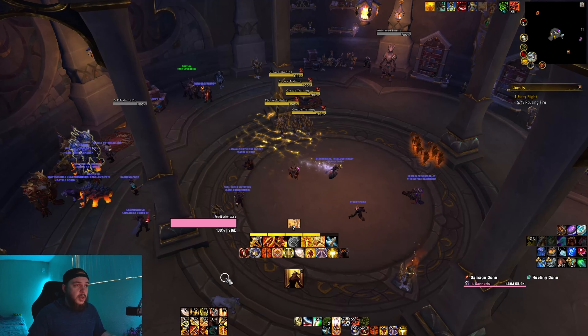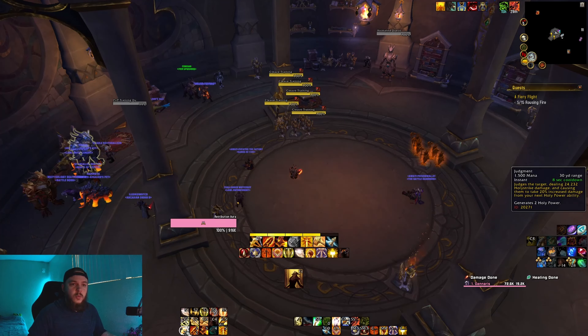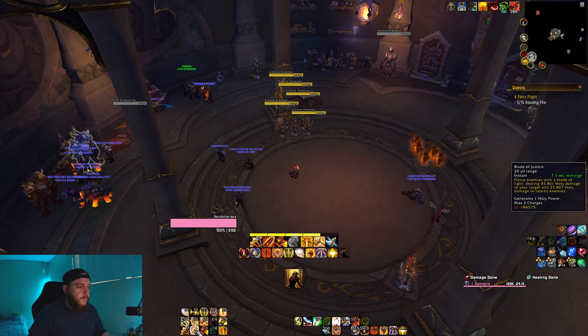Now let's go over the builder abilities. Your first one is Judgment — this judges the target, dealing Holy Strike damage, and causing them to take 20% increased damage from your next Holy Power ability. This generates two Holy Power. Second is Blade of Justice, which pierces enemies with a Blade of Light, dealing Holy damage to your target and additionally Holy damage to nearby enemies. It has a max of two charges and generates one Holy Power.